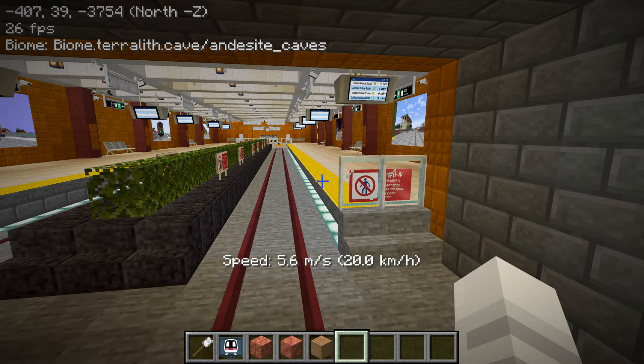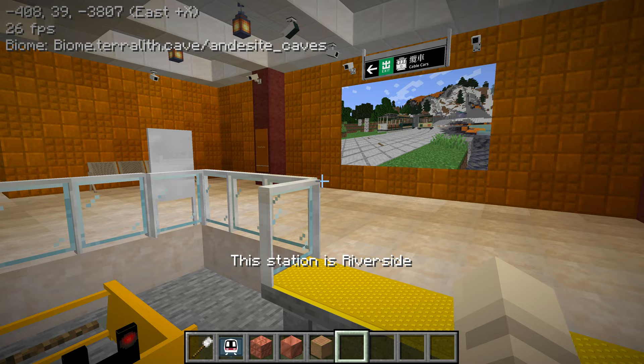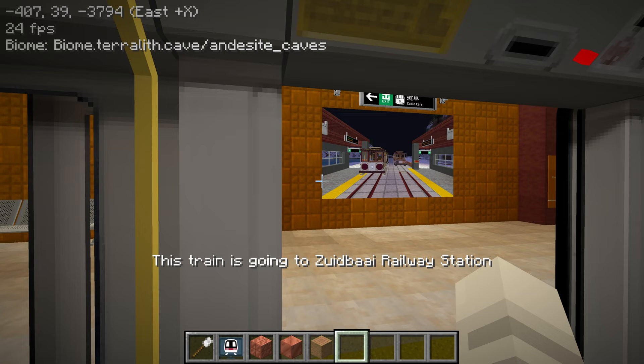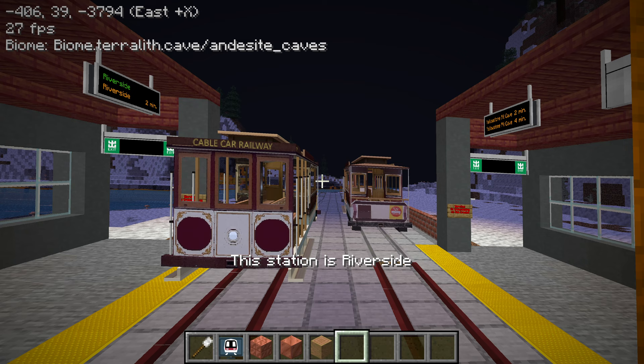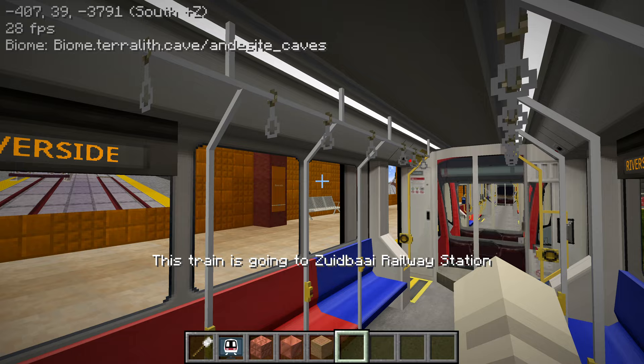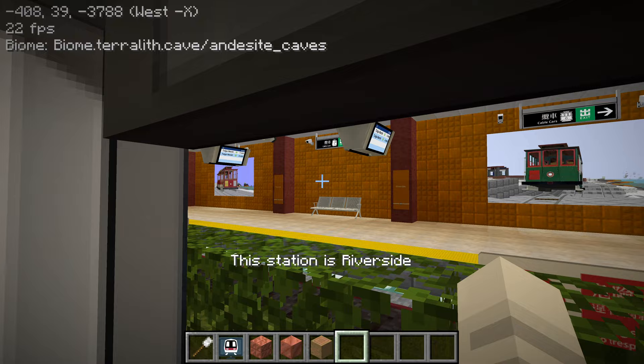This is Riverside — it's one of those stations where the train backs out, I think. It's a creative design. Eric even has pictures of his streetcars. I really want these streetcars to be added to the main mod — I guess they're called cable cars actually. I really want Eric to add these to the main mod, but I don't know if he wants to. I feel like it'll be a really nice addition.